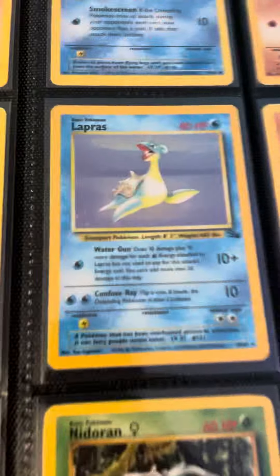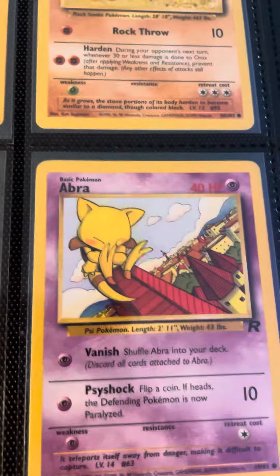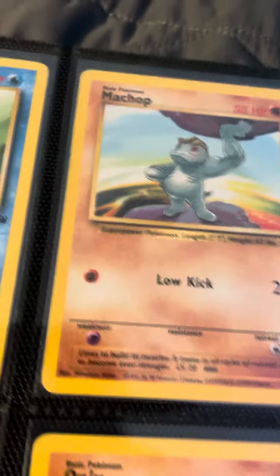It's more cards, some old cards right there: Lapras, Tangela, Eevee, Nidoran, Abra, Onix, Chop, Horsea, Ponyta.